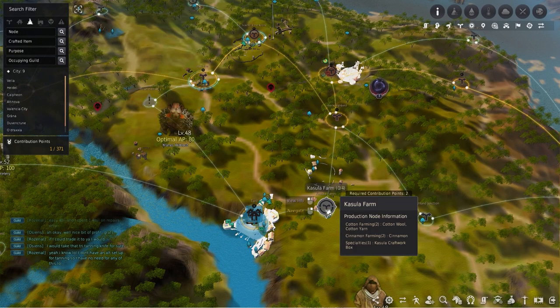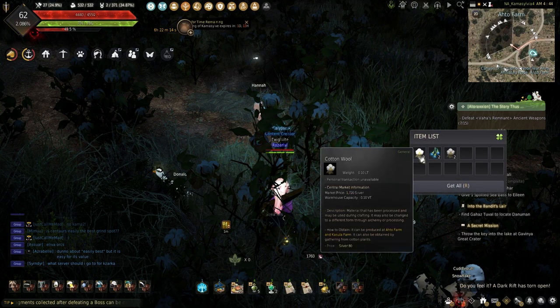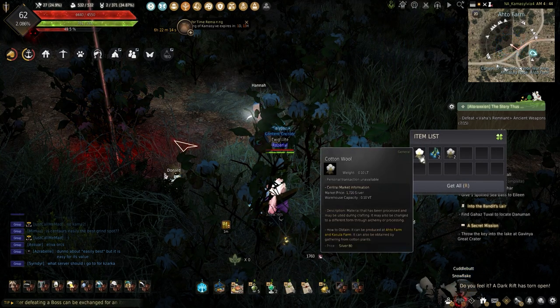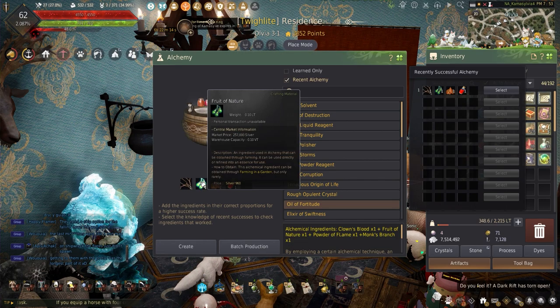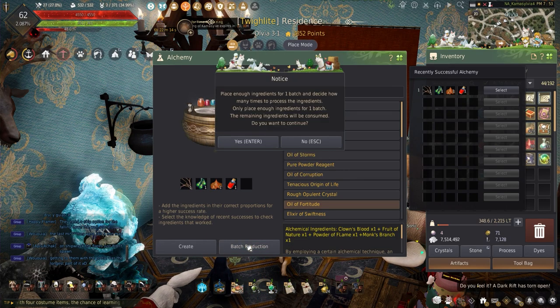Cotton can be obtained by sending workers to either the Owl Tow Farm or the Castle Farm. Cotton can also be manually gathered from the Stone-Tow Horse Ranch and each of the farm's tow. Oil of Fortitude can be made using Alchemy on 1 Clown's Blood, 1 Fruit of Nature, 1 Powder of Flame, and 1 Monk's Branch.